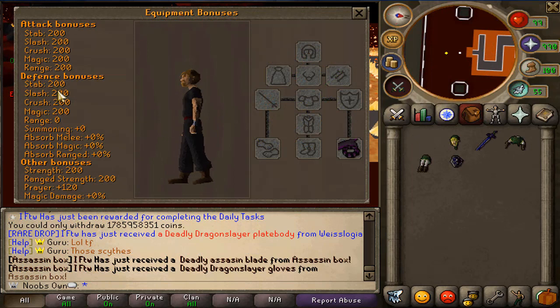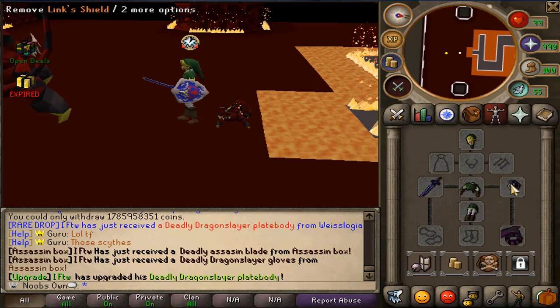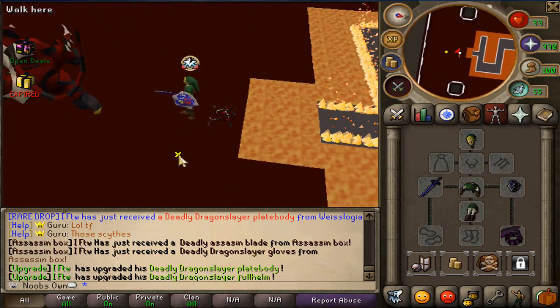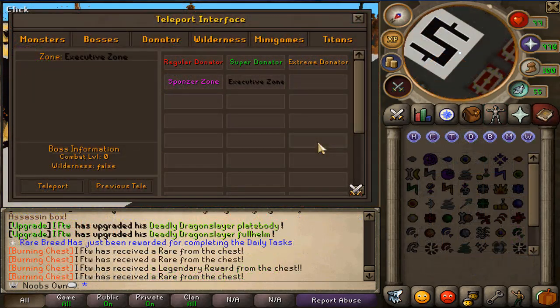The abyssal sponsoring has decent stats — not super OP but really good for just a ring. What I'm equipping is the link armor which I haven't mentioned yet but I've been wearing it the whole video. You get it from a reward from a boss layer that is coming out pretty soon. The abyssal side path gives an invisible damage boost. Moving on to the latest zone — the executive zone — this is for the highest donator rank.